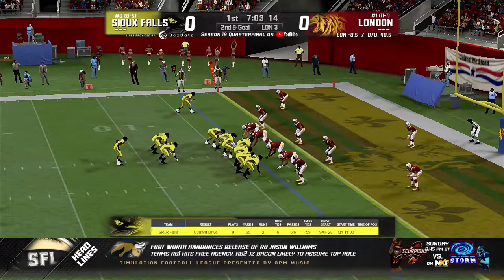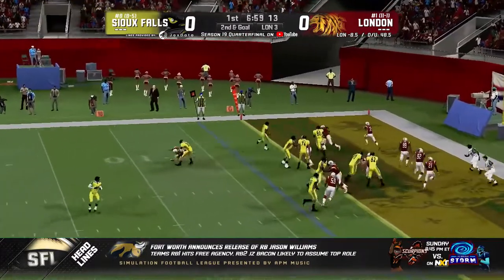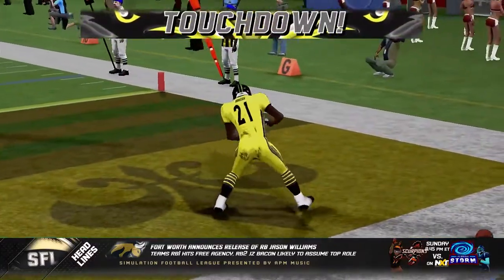One receiver split out, four down linemen for London — they're in a 4-4 again. Give to Duncan, left side. Duncan walks the dog — Sioux Falls strikes first! Sparrows up 6-0.